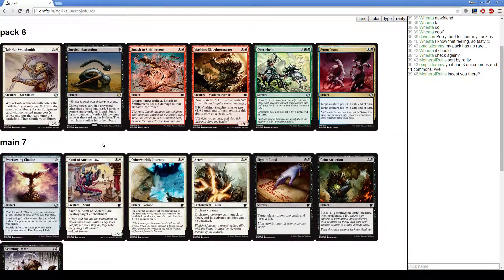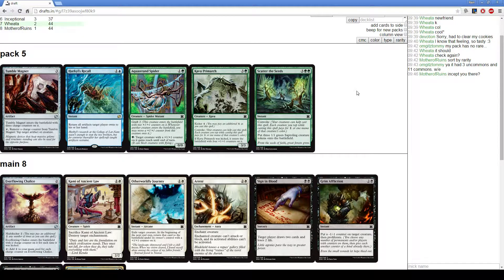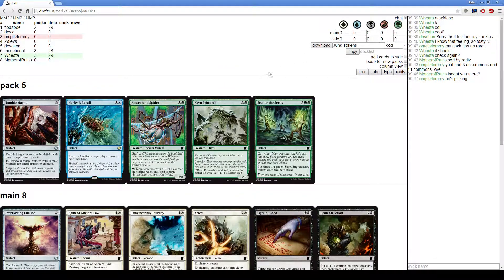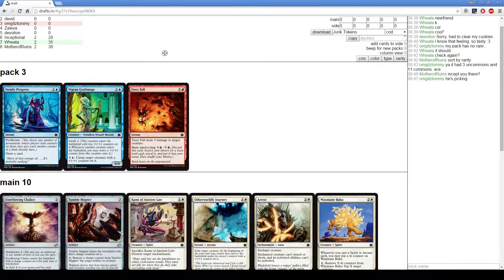Agony Warp — we could splash. I'm not a big fan of Swordsmith, so I think we're just going to take the Agony Warp. Green is way too open, so I'll take a Scatter the Seeds — maybe we start moving in on green. Now I'll take a Tumble Magnet; Waxmane Baku made it back.